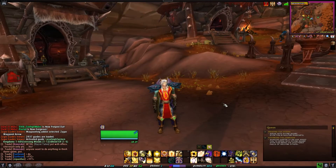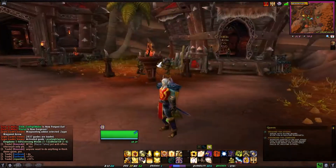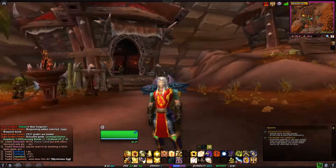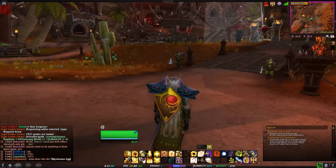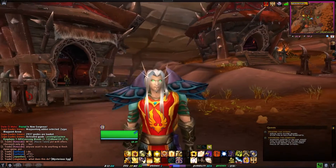Once this guy's level 90 I'm probably going to do some transmog runs trying to get him cool looking gear. I like the Judgement armor from Blackwing Lair, but the problem is it looks a little weird on a blood elf paladin because of their body shape. There are other armor sets I'm more interested in. But yeah, all in all this was just a little update on my alts — things are going well.